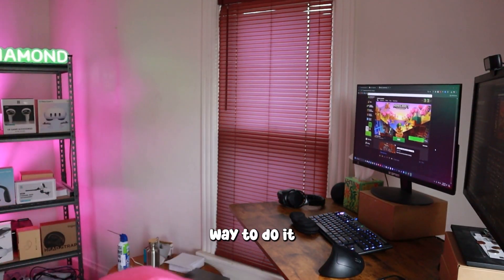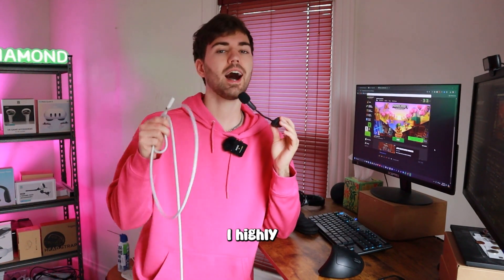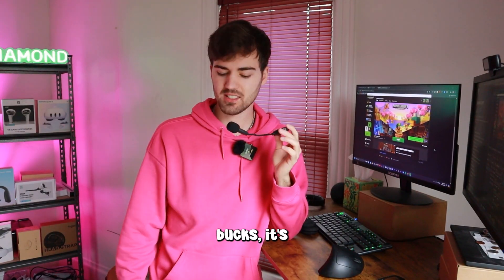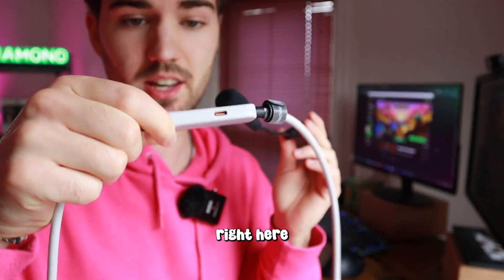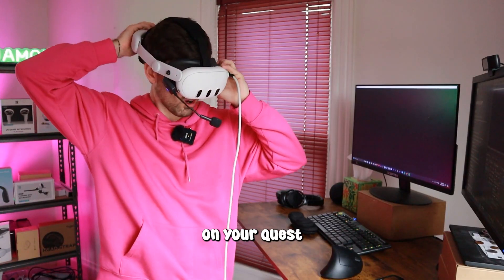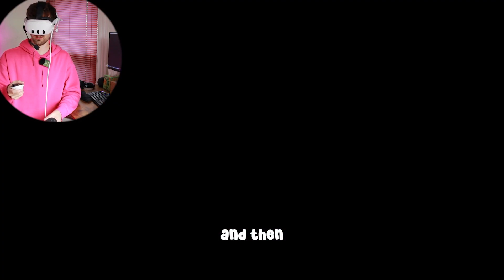The best way to connect is through a cable — this 16-foot long cable I'm using. It's nice and cheap at about 30 bucks, compared to the official Meta Link cable which costs around 80 bucks. It even has a little box where you can connect another power source to charge faster. We're going to use this to connect the Quest 3 to the PC. On the Quest 3, go to quick settings, then Quest Link, select your PC, and press launch.